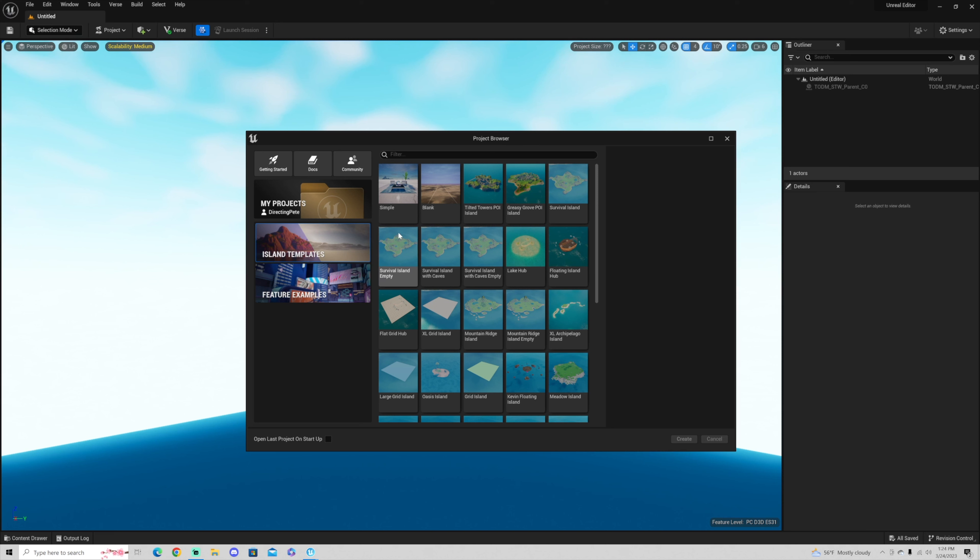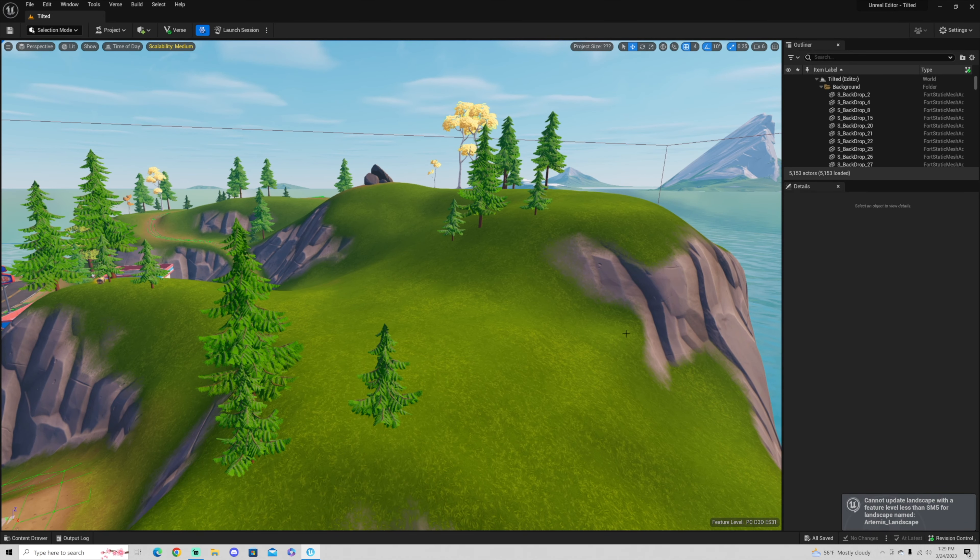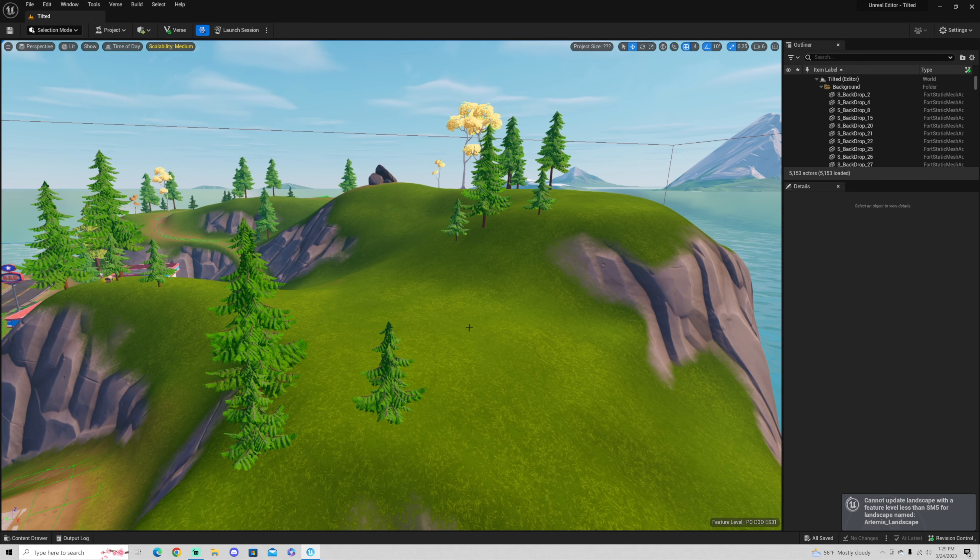What I'm going to do is grab the Tilted Towers template island. I'm using this template so I have somewhere to place Klombo. I'm thinking I'm going to put Klombo right back here on the Tilted map. So now that we've found where we're going to put Klombo, we're going to head over to the content drawer and get started.